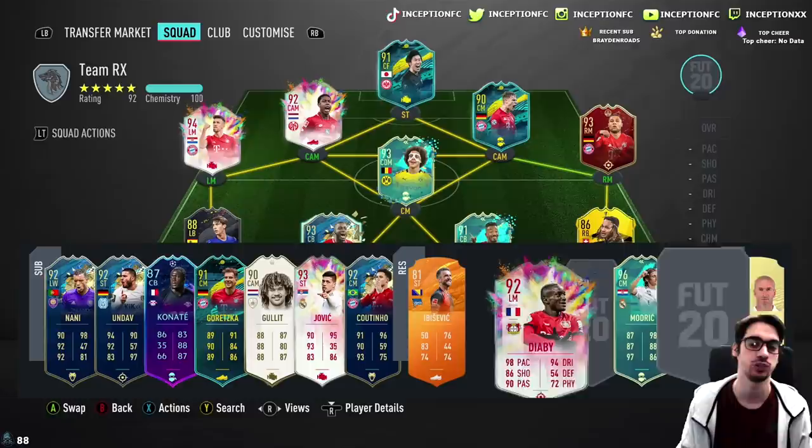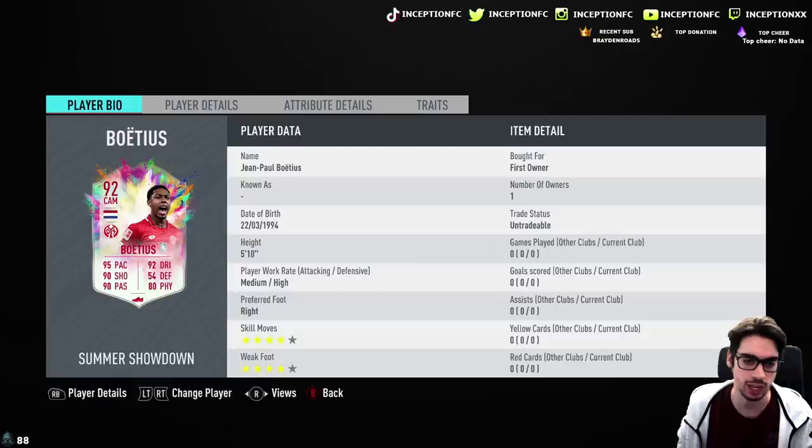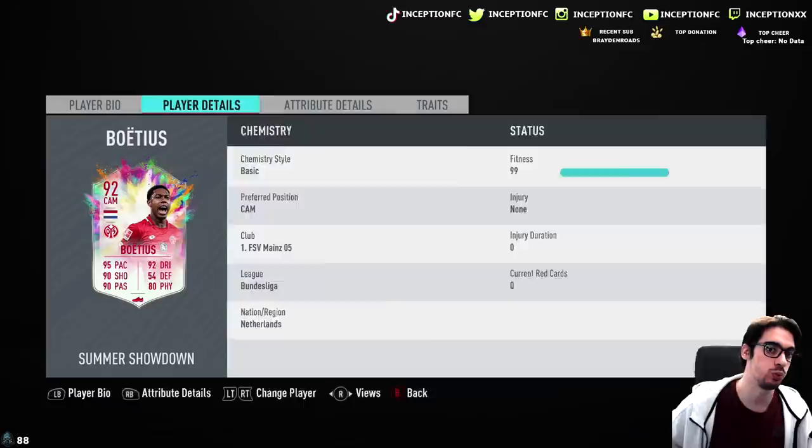It's him and Diaby that are available right now for both of the SPC cards. If you guys haven't checked out the review for Diaby, be sure to do so. With Boetius, we are taking a look at someone that is 5'10 with medium-high work rates, which is very, very interesting to have in this game for a CAM position.